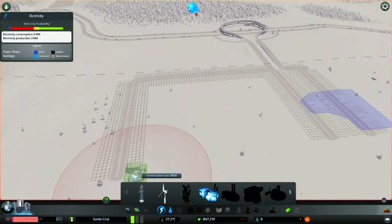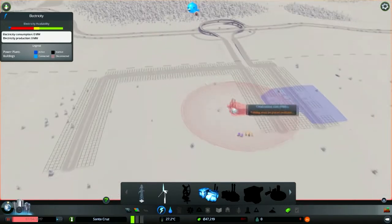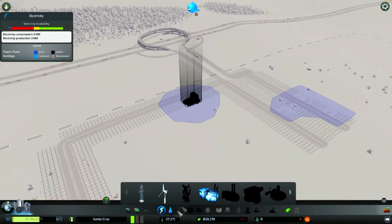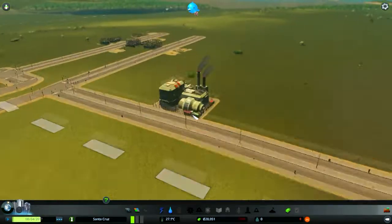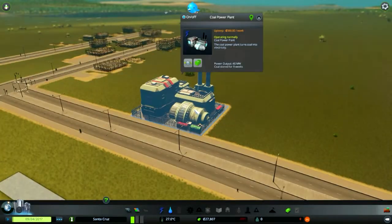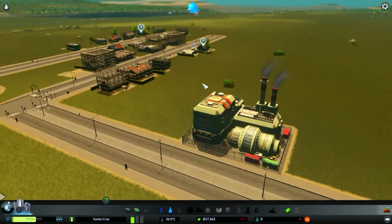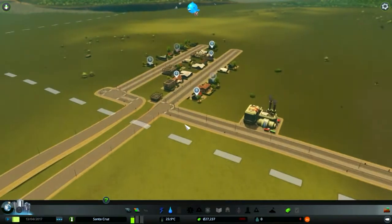Now I'll build a power station, because the power station is the thing that powers all of your city. I'll place it right there so people can actually move in. One time I made a city and all the power plants ran out of coal for some reason, but that's all connected now, so that's cool.